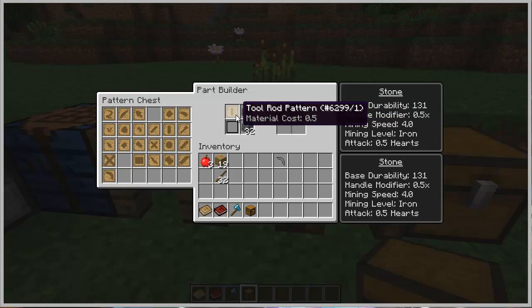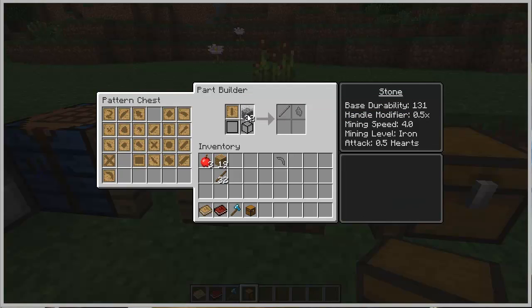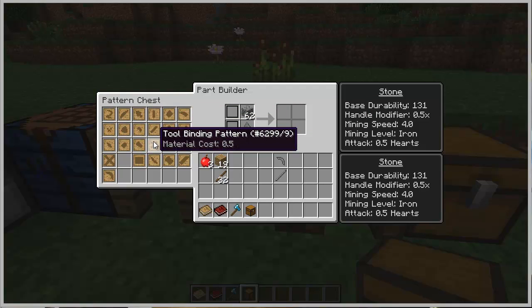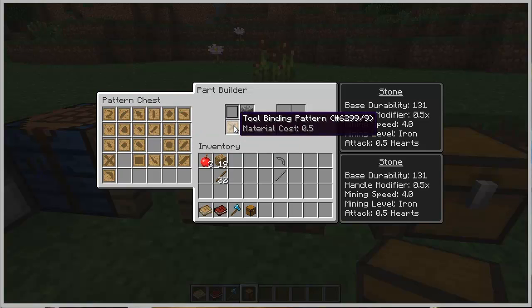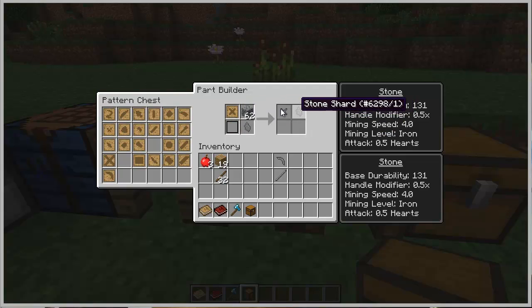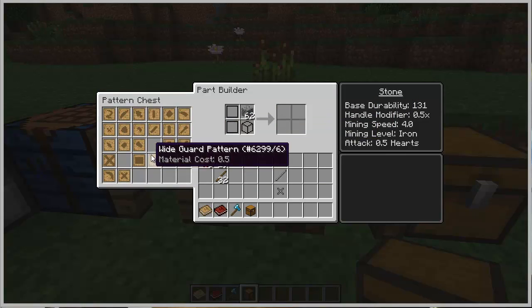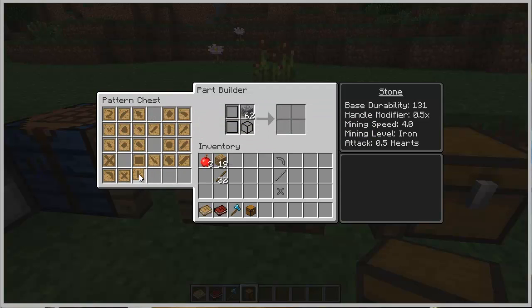This one gave me one rod and one stone shard. What does that mean? To have one rod, the material cost is half — so you give half a stone. It's a stone shard; it's a half. So what I'm going to do is get one like this. And with this one here, I can put it on the bottom and use that to create the second part — that is the tool binding. That uses half the material too. If I put it on top you're going to give one and a half, but if I put it here I just use the half you already used. So you save material.